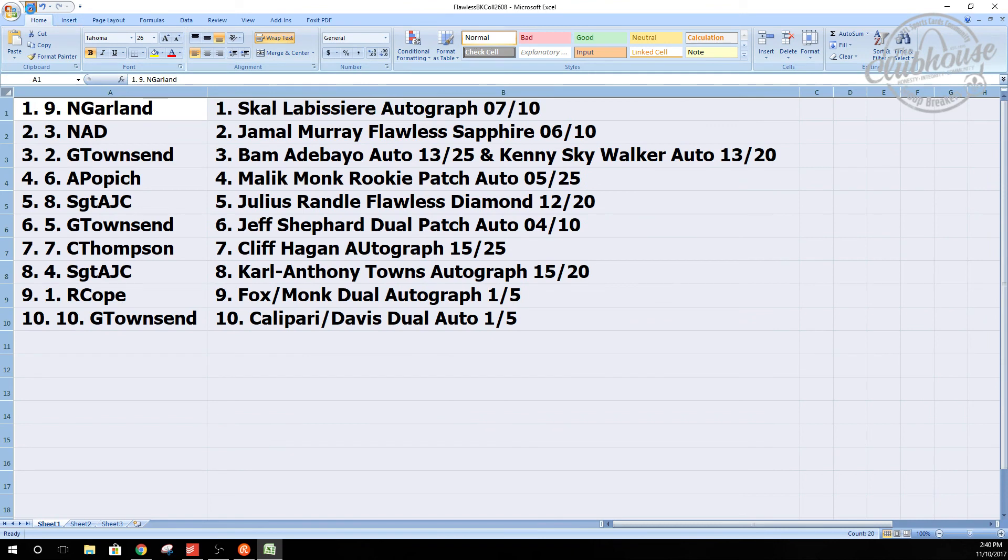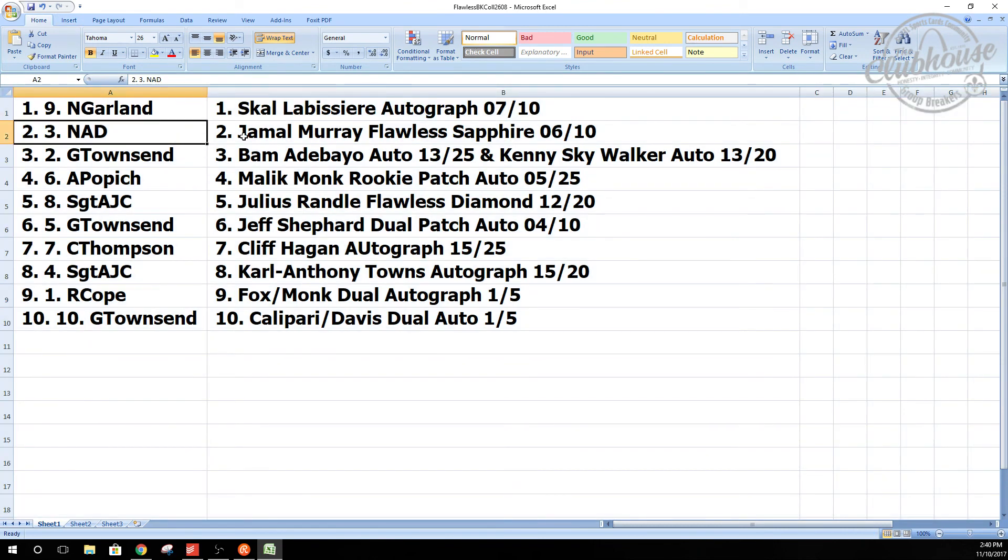Neil gets the Scowl to 10, Nad gets the Jamal Murray Sapphire to 10, Gordon gets the Bam and Kenny Skywalker dual spot, Alan gets the Malik Monk rookie patch auto to 25, Sarge gets the Julius Randall Flawless Diamond to 20, Gordon gets the Jeff Shepherd dual patch auto to 10, C. Thompson gets the Cliff Hagan autograph to 25, Sarge gets the Carl Anthony Towns auto to 20, R. Cope gets the Fox and Monk dual auto to 5, and Gordon gets the Calipari and Anthony Davis dual auto to 5. There you have it, guys!